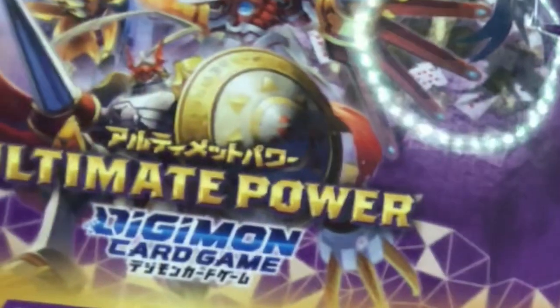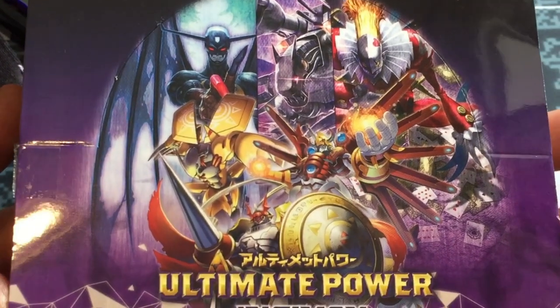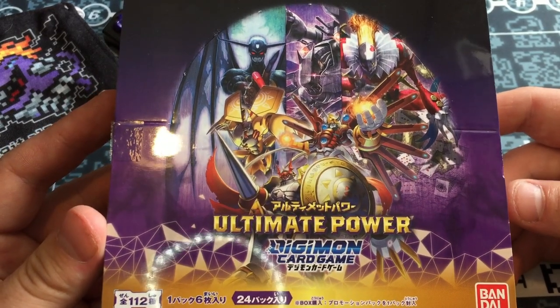It's time to open a full box of the Series 2 Digimon card game, Ultimate Power. I opened 12 packs of my previous box in a video and I've still got some loose ones, but I got a second box where we're just going to open the full thing. Ultimate Power is the second set of the brand new Digimon card game, released this year, 2020. Probably one of the very few good things to happen this year.